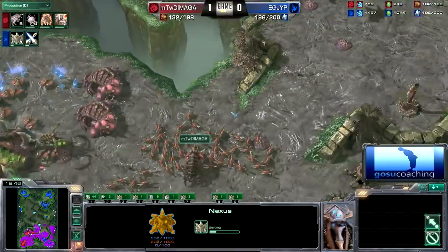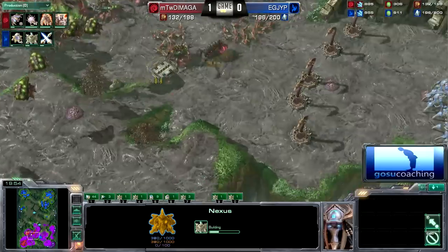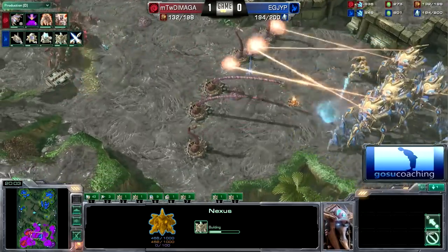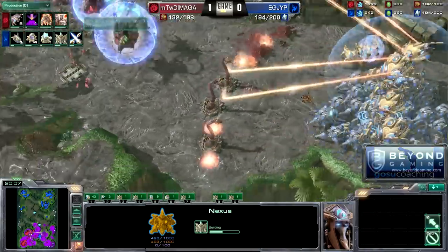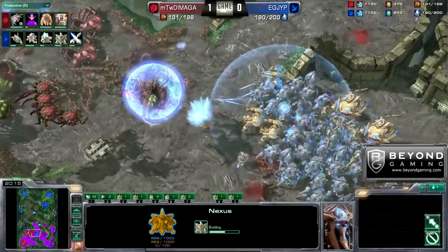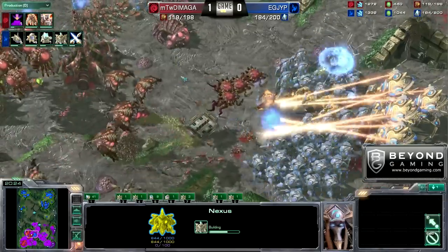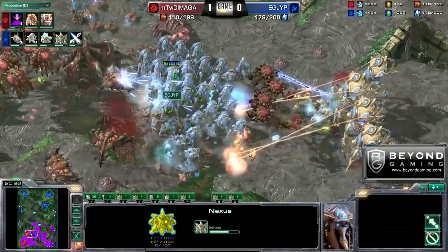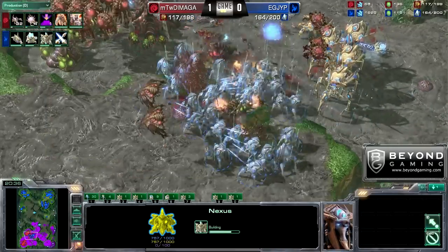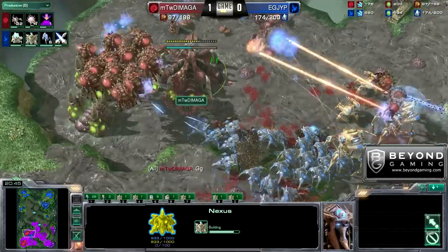Damaga is repositioning slightly, trying to defend. Six Broodlords are on the way, but I think it's too little too late. There is no way Damaga can come back with the current army composition he has. I think what Damaga could have done better was just make Corruptors faster and try to fight. He re-maxed in Roaches — that was the critical point. You can see the Blink Stalkers just going completely unopposed, blinking all the way into the main. Damaga has absolutely nothing left. GG gets called out.